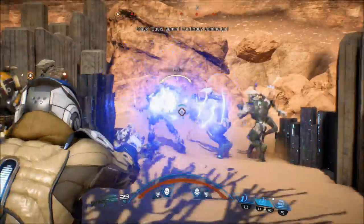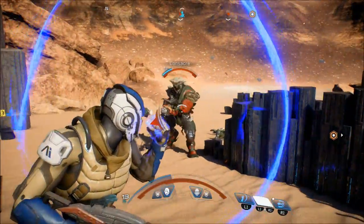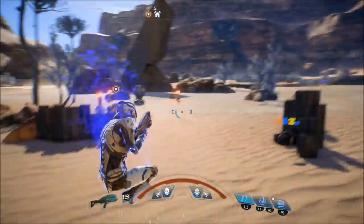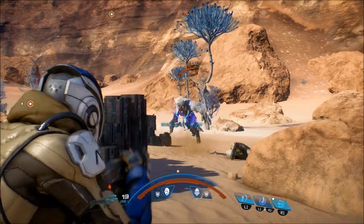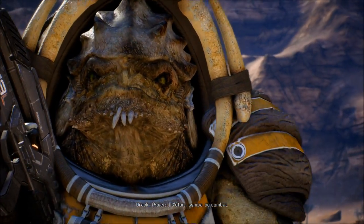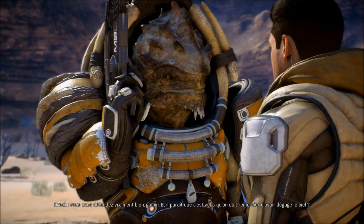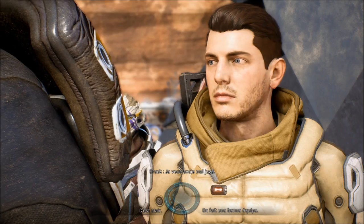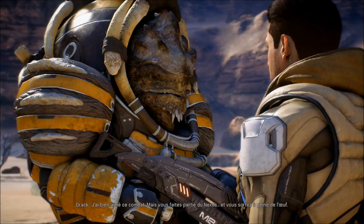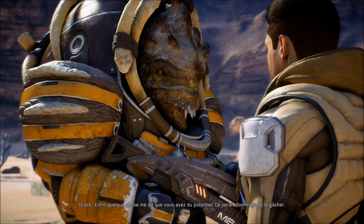Il y en a beaucoup ici. Pour une fois que j'utilise ma compétence bouclier — vous voyez, toutes les balles lui reviennent dessus parce qu'il me tire dessus. Le biotique, c'est la vie. Si vous ne savez pas où est l'ennemi dans la map, regardez en haut et un petit point rouge sera affiché — ce sera forcément l'ennemi. Vous serez amenés à rencontrer pas mal de personnes en PNJ et même faire un bon bout de chemin avec eux, ils n'iront pas forcément dans votre escouade.